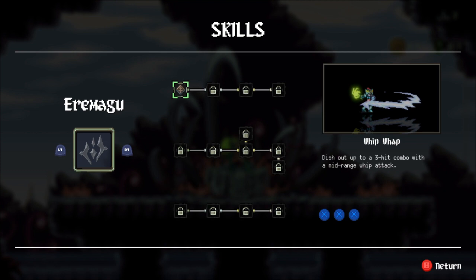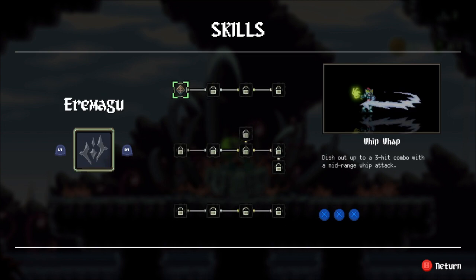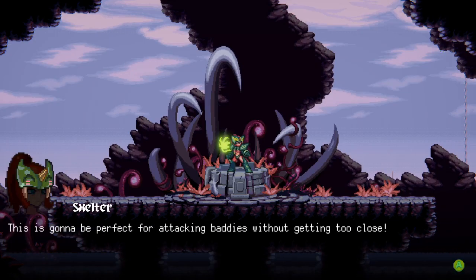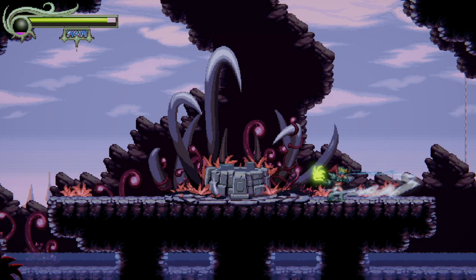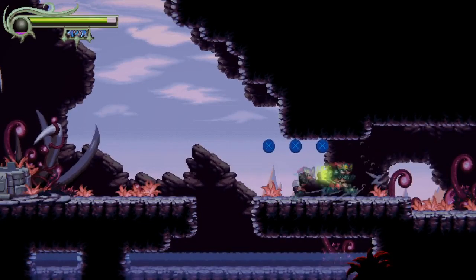In each domain — the Gurubi domain is the one we started in — Ermagoo must have a different set of skills. So in the Gurubi domain are the skills we've been using, but look — in the Ermagoo domain we have a whole different set of skills. Three access, three attack will give you a Whip-Wap. This is gonna be perfect for attacking baddies without getting too close.